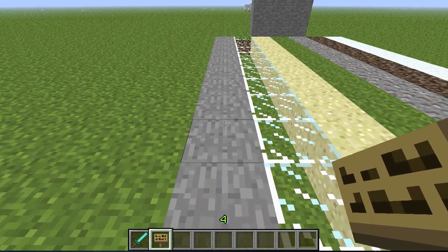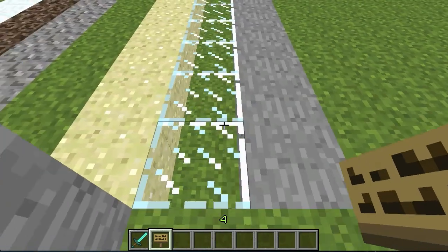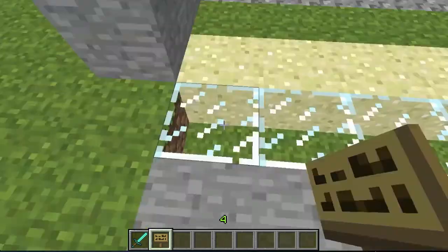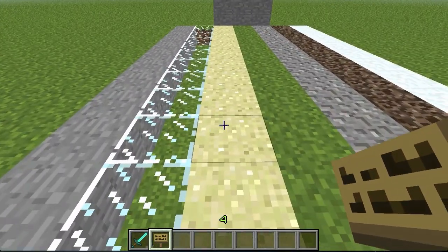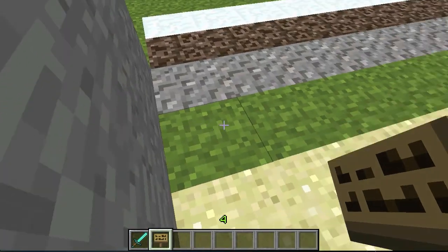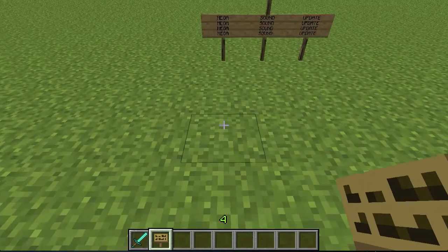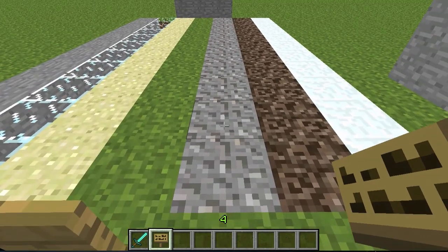Walking on stone sounds like this — it's not too bad, looks a lot like walking on glass though. Personally I don't hear much difference. But then we have sand, which I think is pretty awesome — it sounds a lot like you're walking on sand, it's quite realistic. Then we have grass, which is awesome too — just listen to it, it's amazing, you can almost feel grass beneath your feet.